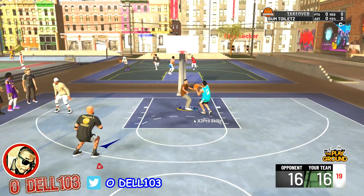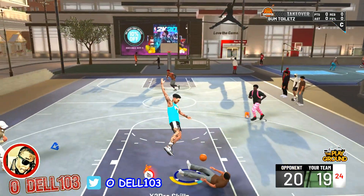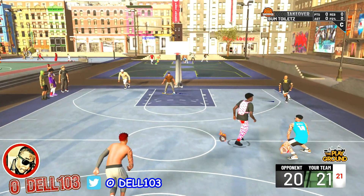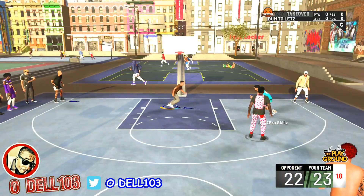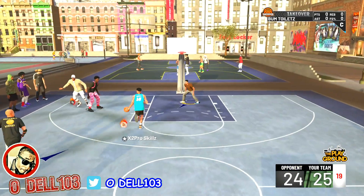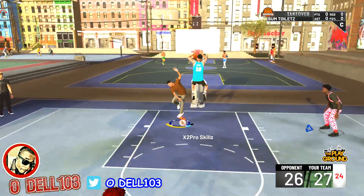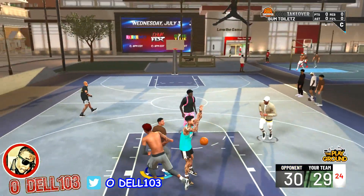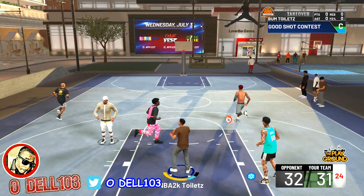They also made upgrades to dribbling. It looked like it's going to be freestyle dribbling - no more flicking the right stick up for a dribble combo based on your size. It looks like it's going back to 2K15 or 2K16-type dribbling: no size-up, all freestyle. They have different styles including one named 'slasher,' which is an explosive dribbling style.